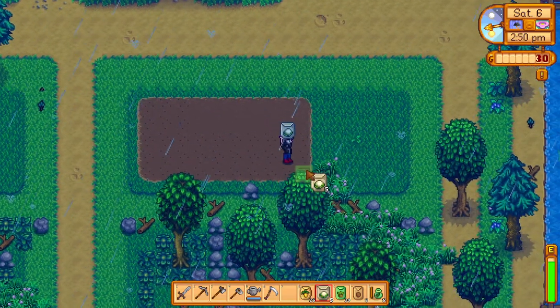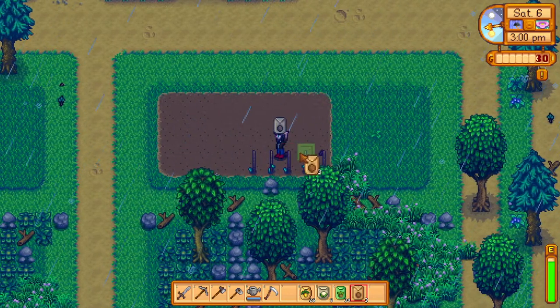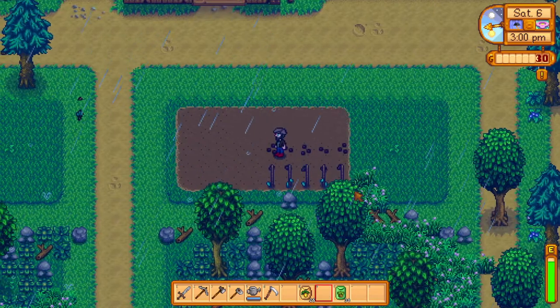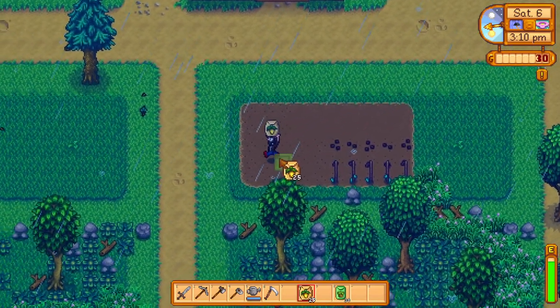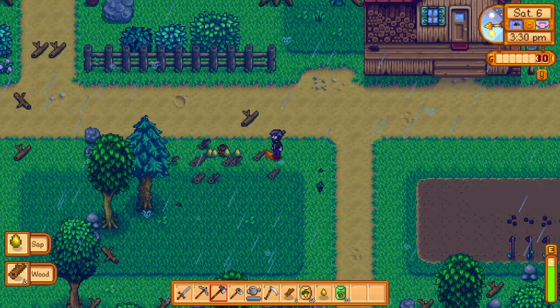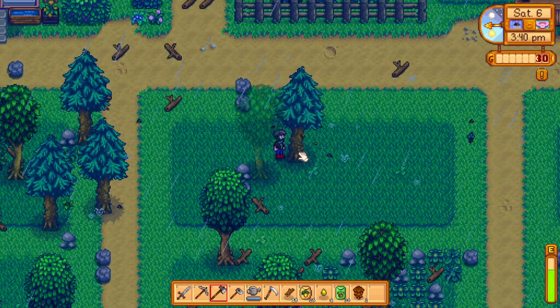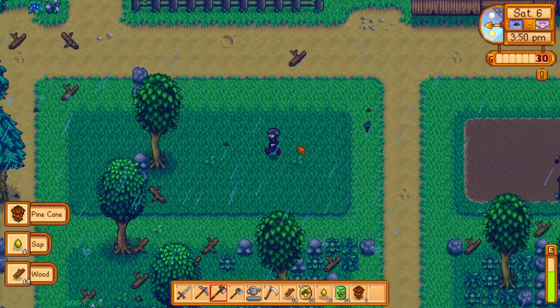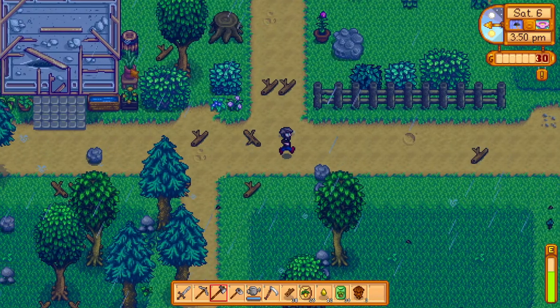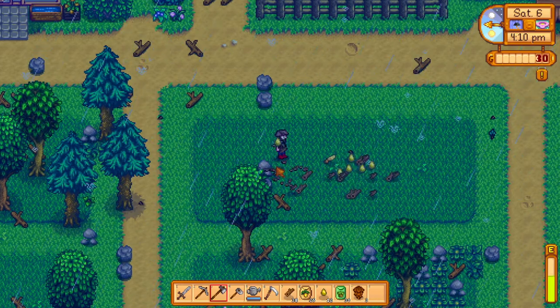Let's do the bean planting: one two three four five, one two three four five, and then cauliflower. Those are watered already — I want to get a few more sap so we can get the rest planted and fertilized. The Joja community center explanation for anyone new: completing community center rooms unlocks things around the map. Eventually you unlock mine carts — a fast travel system — and the greenhouse. This broken-down greenhouse right here is unlocked by doing community center stuff. Or with Joja you can just buy those unlocks by spending money. It's an easier way to play if you're really good at making money.